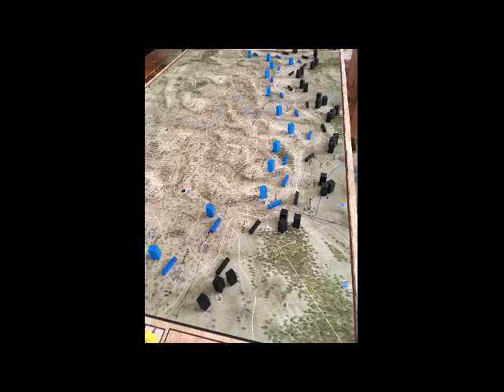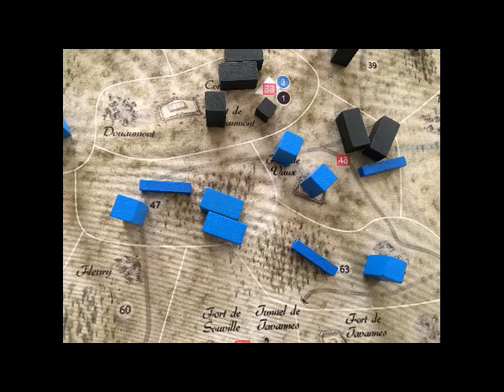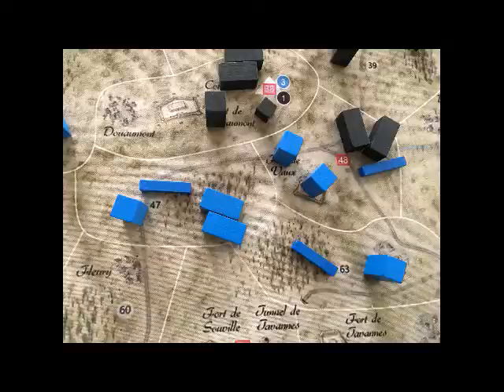Let us see the basic elements of the game. Cards are treated in a separate tutorial. Verdun is a game with zones. Units are simply represented by wooden counters, which represent about a brigade. A standing counter is at full strength; a counter lying down is exhausted.